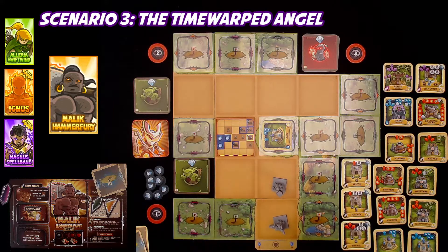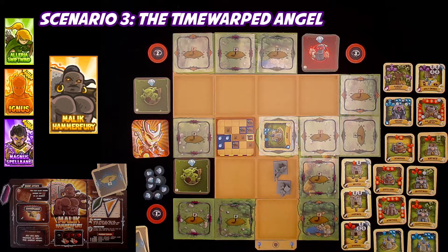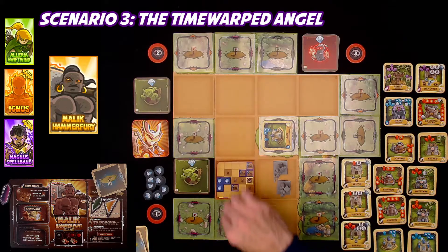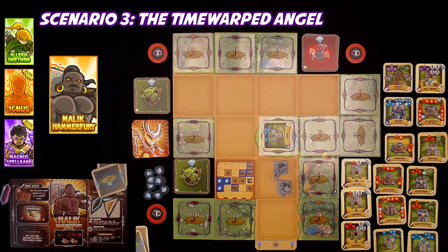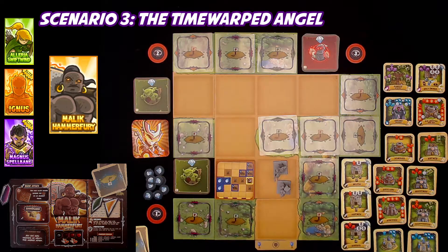This is what happened - it burned to the ground. Then it says if the space in front of Lilith has no horde on it, move her one space towards spawn point three. Cool, we're winning. If she cannot move, you lose the game. Then advance horde trays - we advance this horde tray. Pick up tower cards.